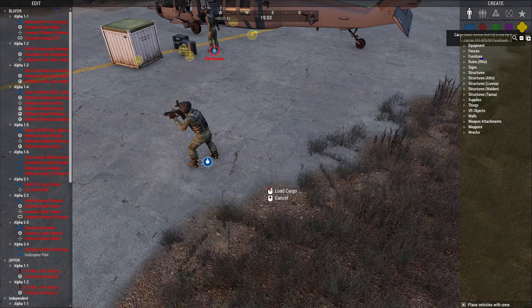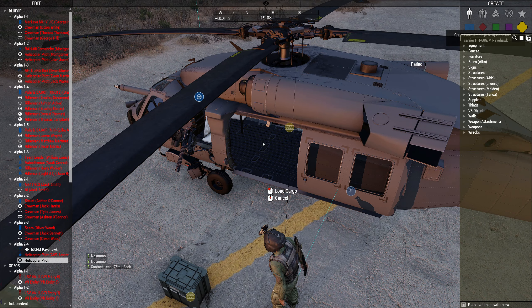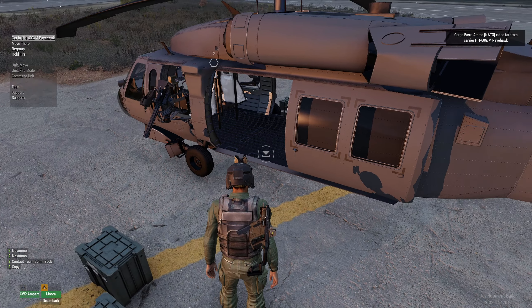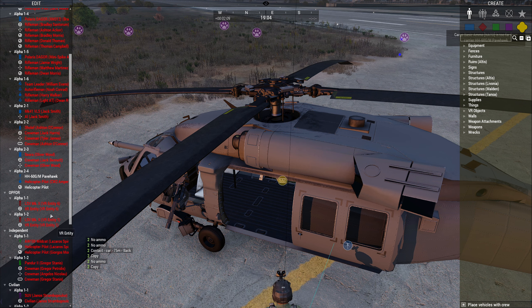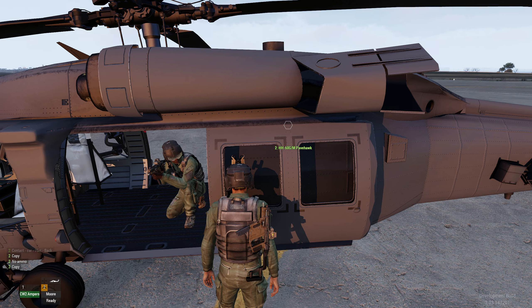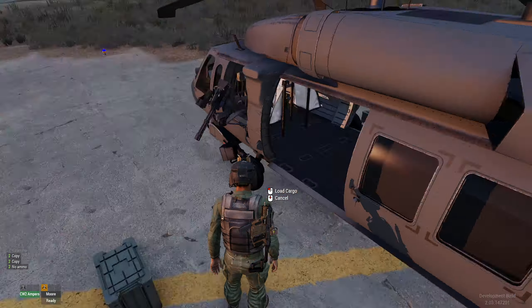Also, if you board the vehicle or there's someone in one of these seats — disembark, get in as passenger, and come into the middle seat — the loading will be disabled because there's people where the stuff would go. Once we get him out of the seat, we can load cargo once again.